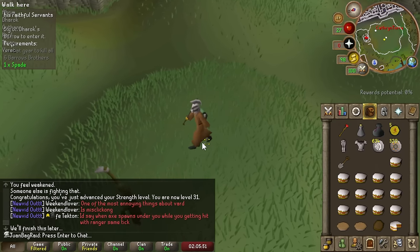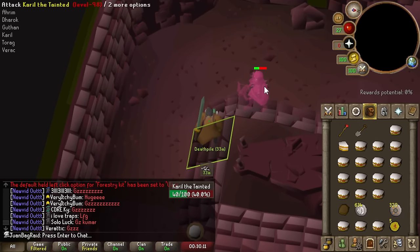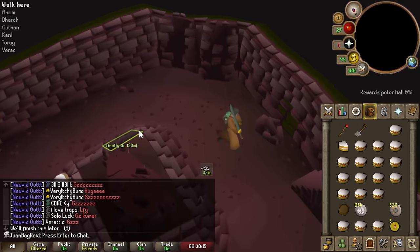We have encountered a problem - it apparently has a despawn timer. We've barely done any damage. Let's try Karil because at this rate it's probably gonna despawn again. Even if we take a hit it still despawns - that's so stupid. Jagex trolled us with the despawn timer. We're basically getting DPS checked, so we do need to change our plans. We're gonna flinch-kill it with magic instead. We'll take one hit at a time - it'll absolutely hurt but it's probably better than pure flinching.